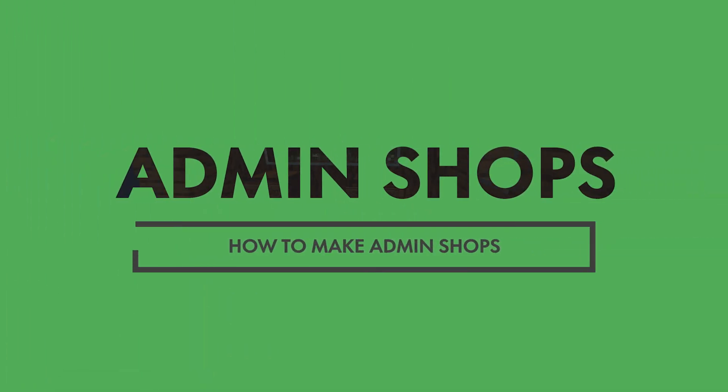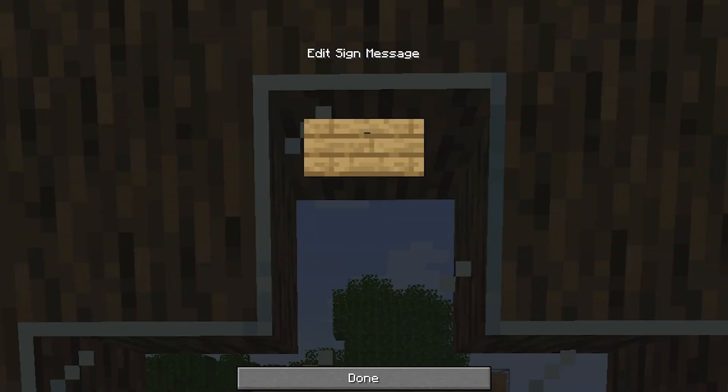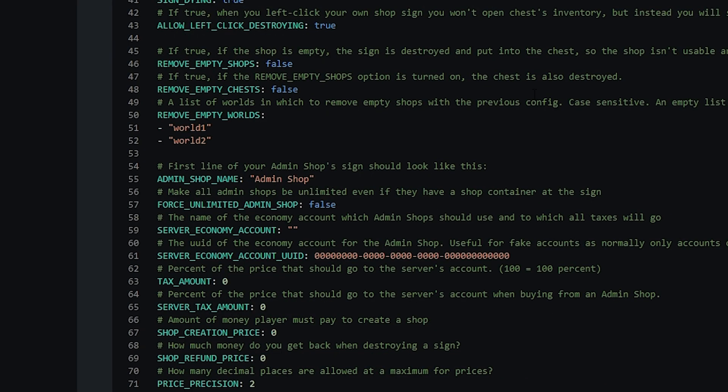Now let's move on to admin shops. We're going to make an admin shop, and on the first line we're going to type 'admin shop'. You can actually change what this is called. If you go into the config file and scroll down, you can see 'admin shop name' — currently set to 'admin shop' — meaning you have to write 'admin shop' at the top of the sign. However, you can change this to anything you'd like.